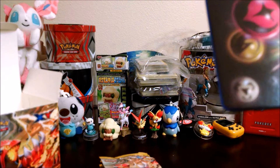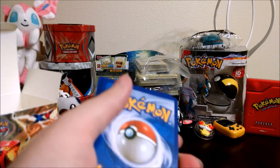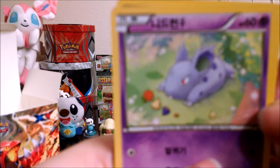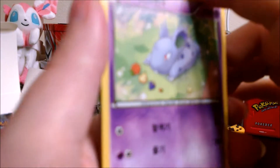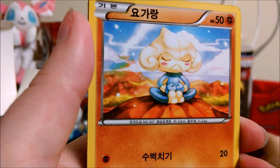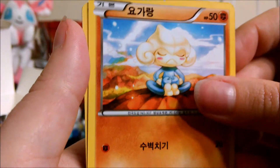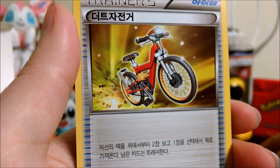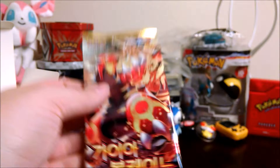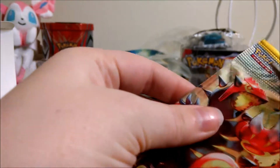That Aegislash is really nice though. Okay — Nidoran Female, Torchic, Meditite — that's a really cute card — another Acrobike, and another Tangrowth. Alright, I'll open one more to make it an even five — well, an odd five, but even in the pack first.